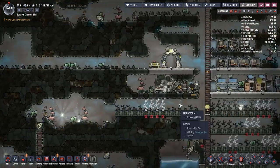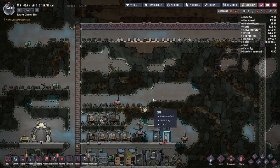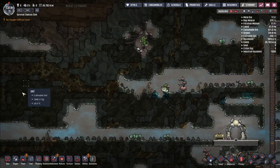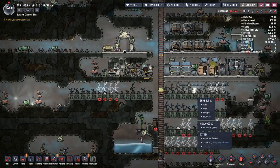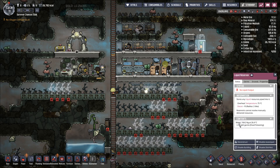Ultimately, for each duplicant we have in our base we would need 12 wild oxyfern, and we just don't happen to have 72 oxyfern floating around. So what we're going to need to do is try to expand our water supply — this bathroom setup will help with that. We have 164 kilograms accumulated so far, but we're going to need a little bit more.